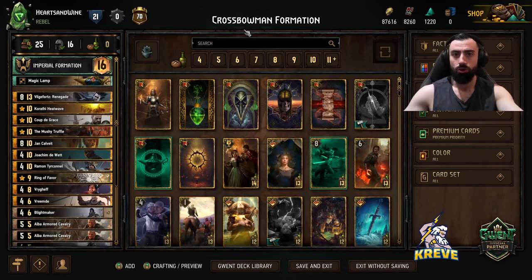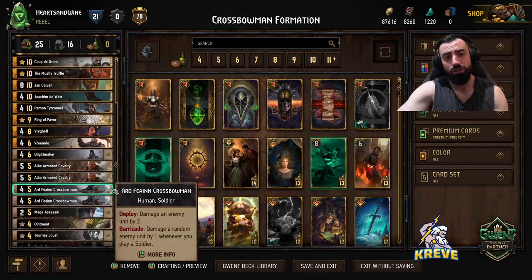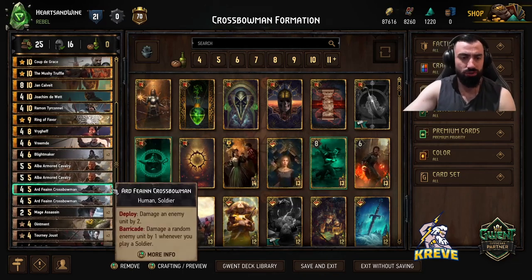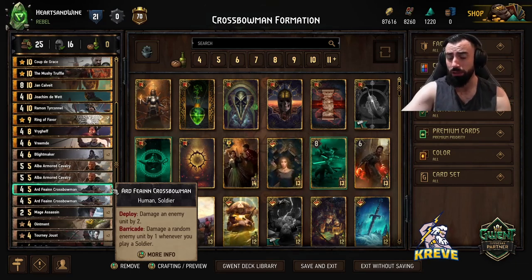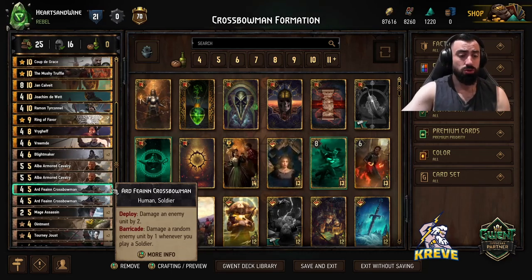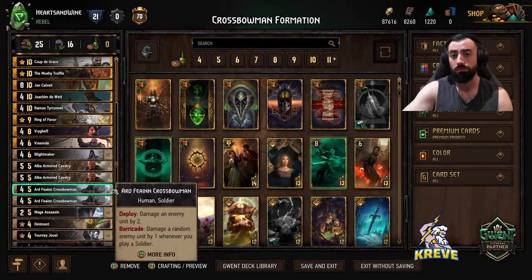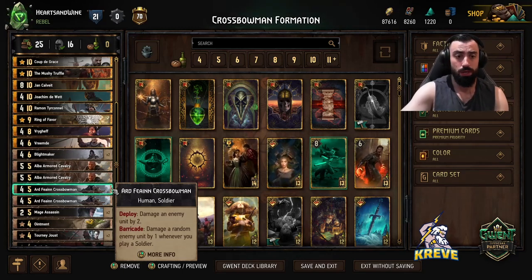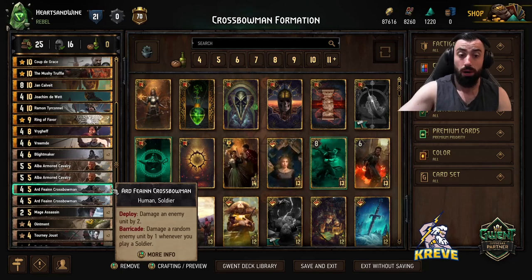So we're doing a crossbowmen spam with this deck. I've done a few different variations of pikemen spam, but I've come around to the crossbowmen to see how we can make that work with a different leader. Typically I'm using the Imprisonment leader with the soldier decks I've put together, but considering we're playing crossbowmen, maybe Imperial Formation is better because it provides more armor, can keep these units protected, and can help to synergize with their Barricade.